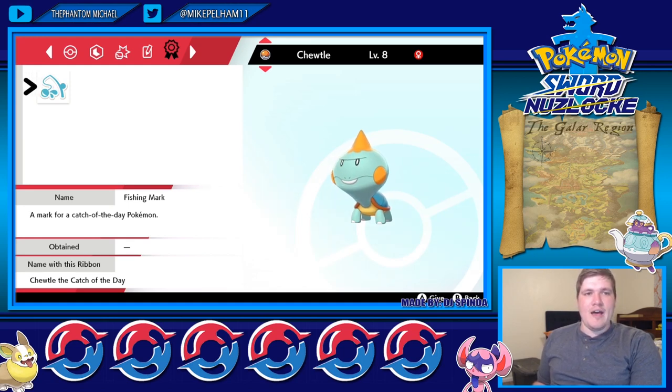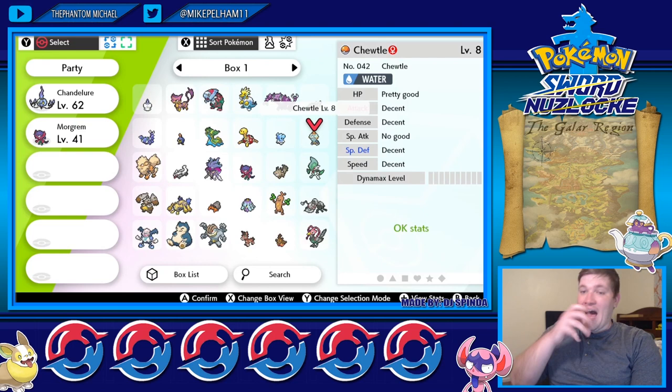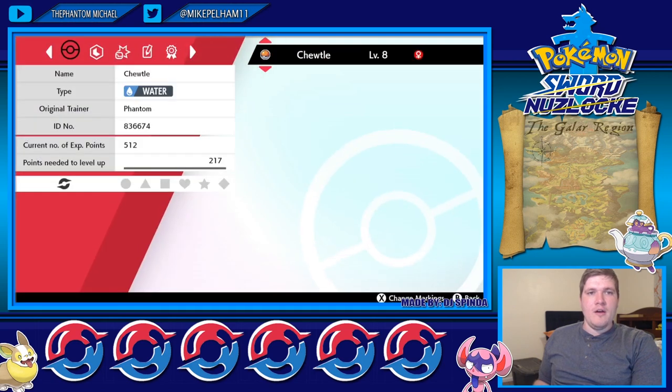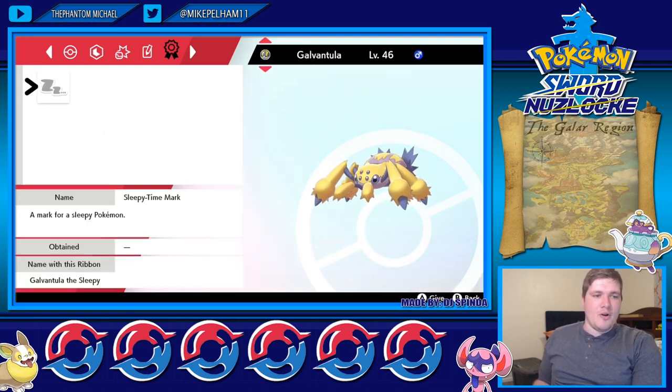Does that mean Choodle has a perfect nature? No. Does it mean Choodle has perfect IVs? No, it does not. It's just something that's really random and only appears in a few Pokémon. Oh, there's another one right there — a sleepy time mark, a mark for sleepy Pokémon. So Galvantula the Sleepy — that's his title down there at the bottom.